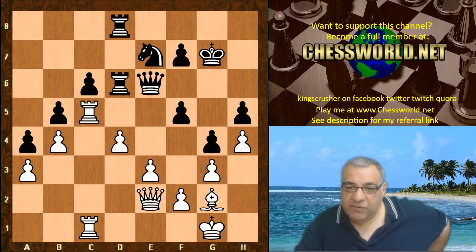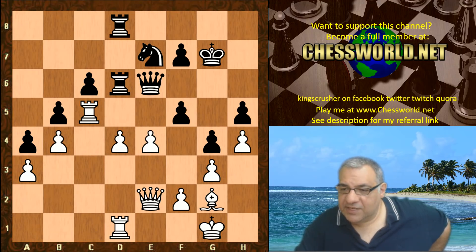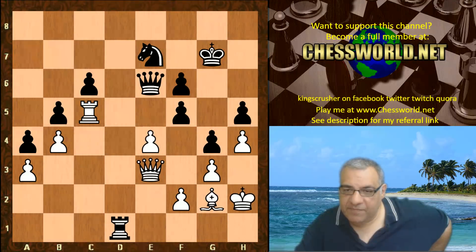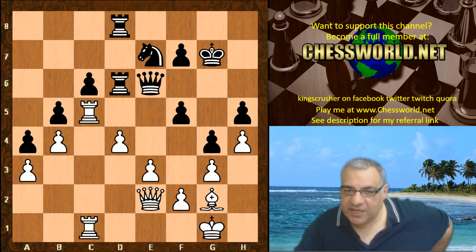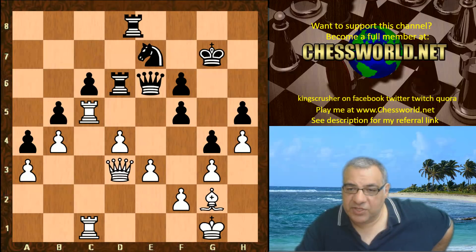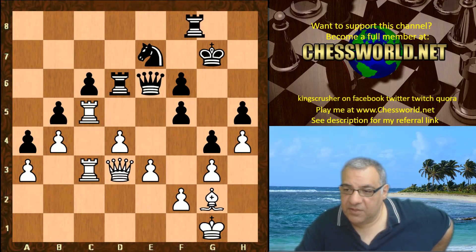Rook dc1 — e4 here is safe enough for black, in fact black has a small edge there. So white just probes. Now f6 is another weakening move — pawns don't go backwards. Black is really using up all its pawn moves, getting pawns fixed and stuck.